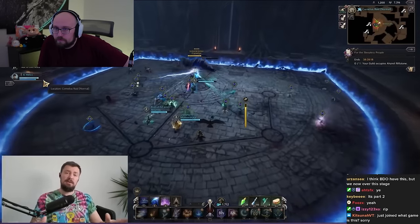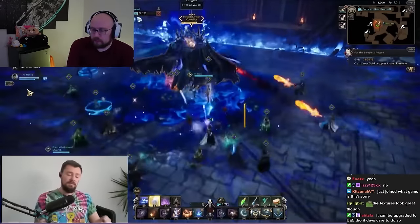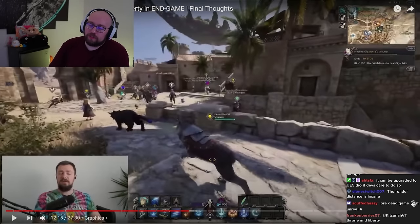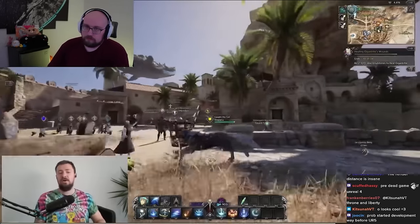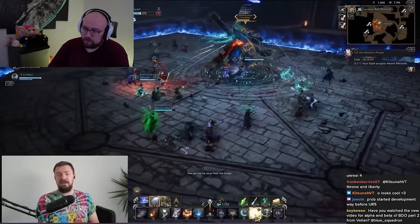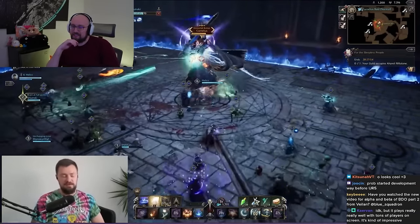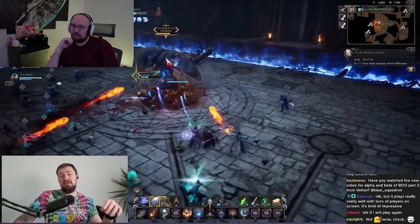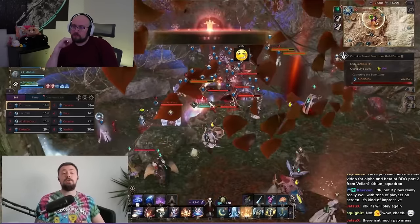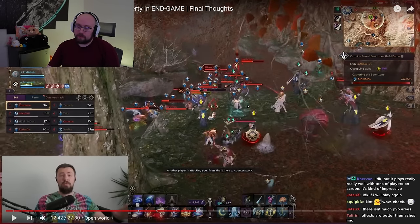Let's talk a bit about graphics. The world looks pretty good — it's Unreal Engine 4, not even Unreal 5. You can fly on a whale and just look around — the world is gorgeous. Really interesting spell effects, Korean style, so it's a bit too flashy compared to World of Warcraft, but it looks good. Characters, armor, and weapon designs are all pretty good. I'd rate the graphics 8 to 8.5 out of 10 for an MMORPG. The game is totally open world.